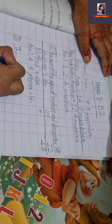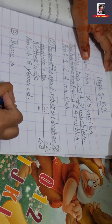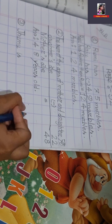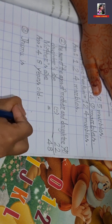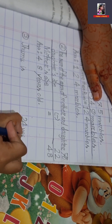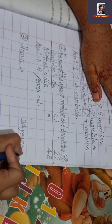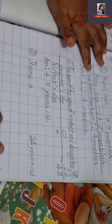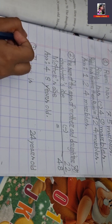Juhu is 24 years old. Y-E-A-R-S, years old. O-L-D, old. Then Juhu is 8...